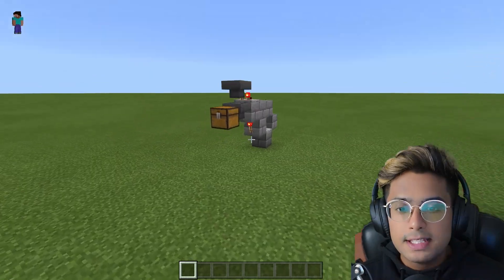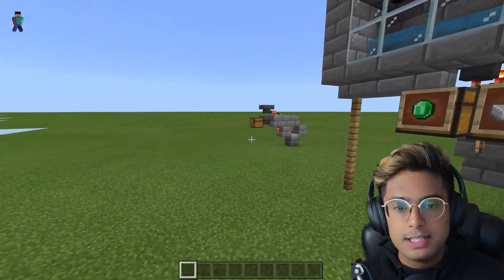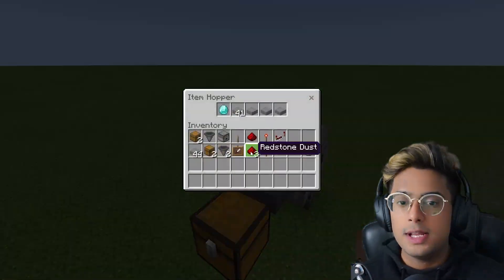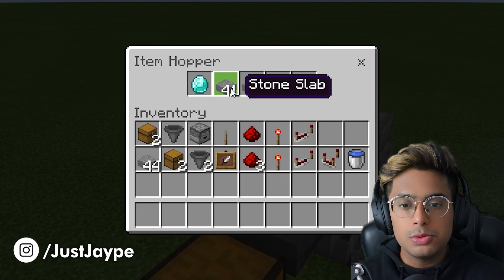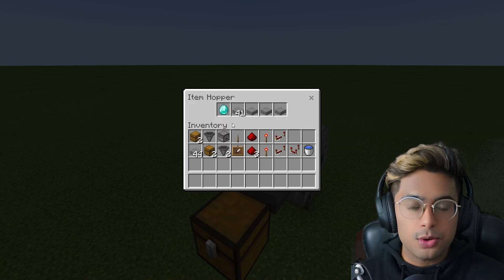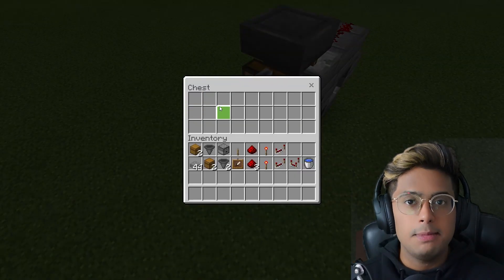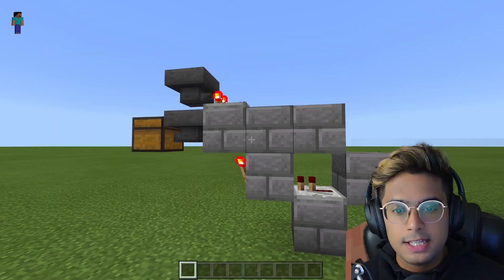So how does this work? This is the entire item sorter logic - this is just one of five, and you can duplicate it as many times as you want for however many materials you want sorted. In the top hopper there are items you're not putting in the sorter. Once you place around 44 items in a hopper, place the item you want sorted - for example, if you want only diamonds in this chest, place just one diamond in the hopper, and only diamonds will end up in that chest.